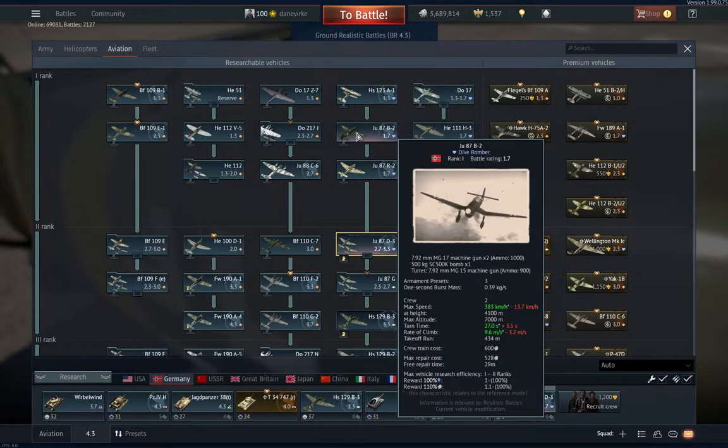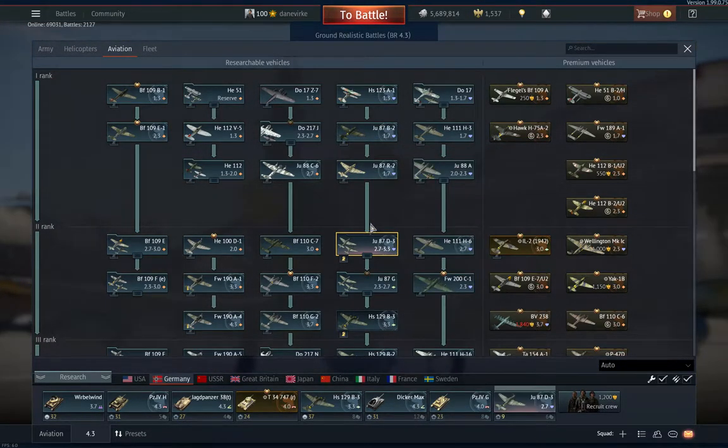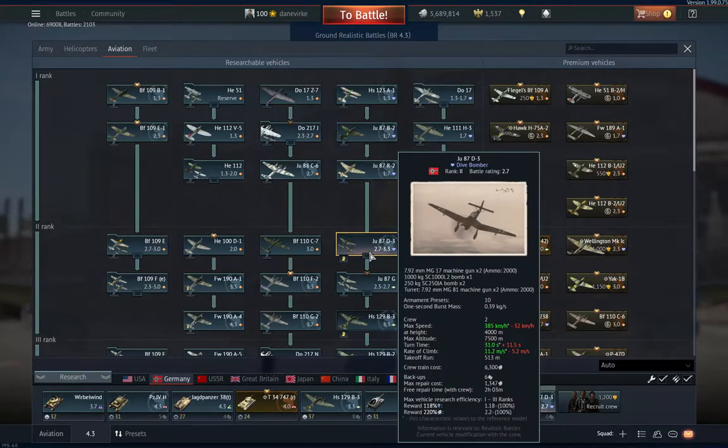War Thunder gives you access to four different kinds of Stuka dive bombers. Two sit at BR 1.7, one at 2.7, and the last one at 3.3.